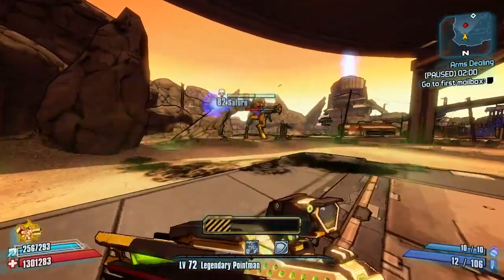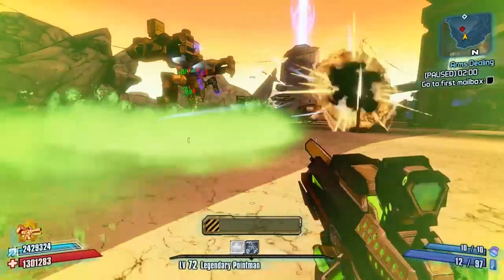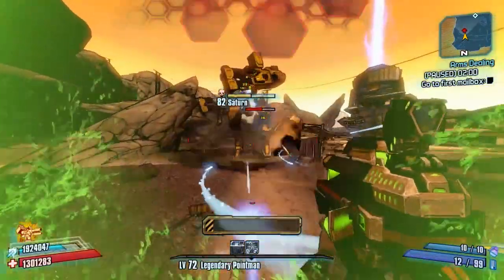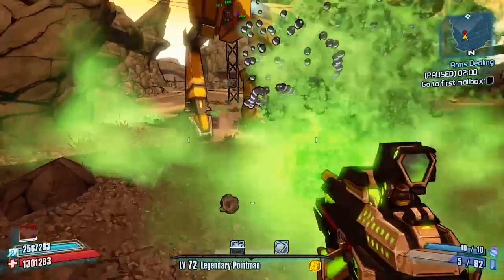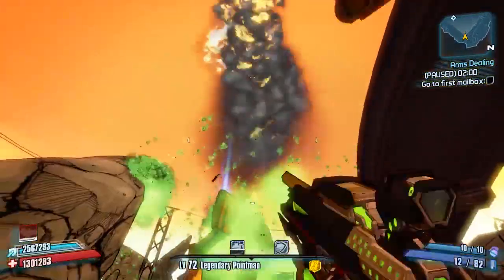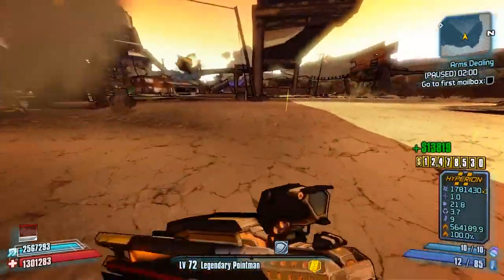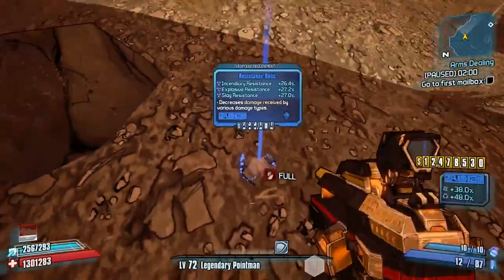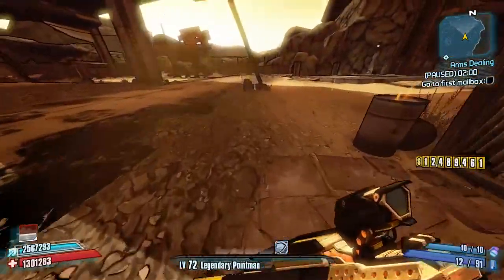There are a couple of ways to use this weapon. You can shoot normally forward and it will launch projectiles in front of you, or for something a bit more precise you can fire it straight down at the ground and it will pop things in front of you as well — pretty handy. As you can see, this thing is just absolutely mental and a real fun weapon to go around killing enemies with.